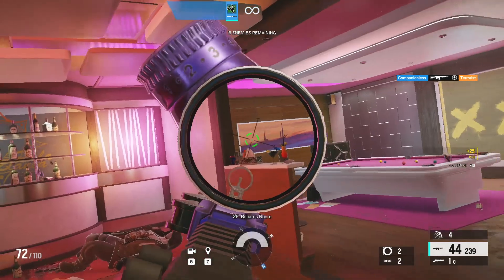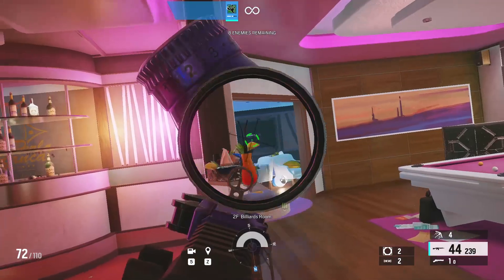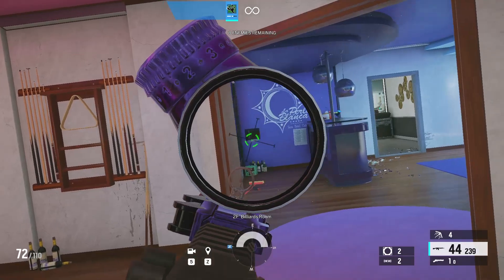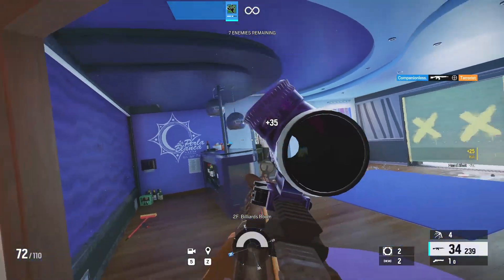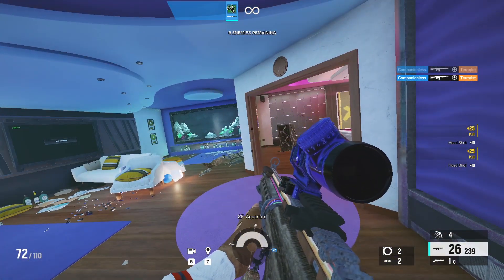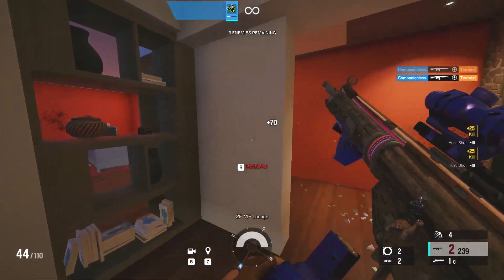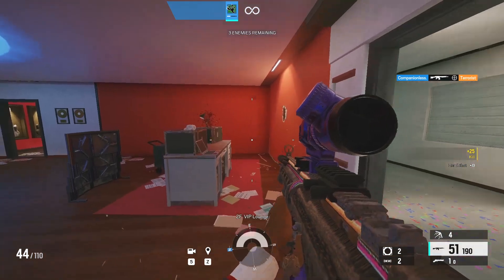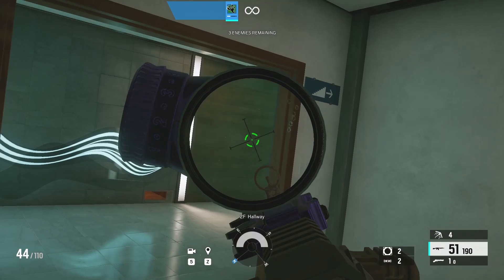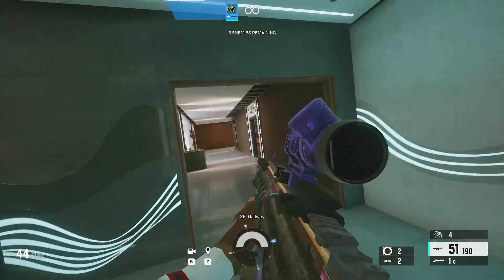Pay attention to where your crosshair is — that's one of the most important things that determines who's going to win a gunfight in Siege. These bots won't necessarily be in the typical places players will be, but they give you a good indication of head height whether kneeling or standing. When you're down to the last three enemies they'll usually start running at you, so use that as a good opportunity to listen to sound cues and start learning how directional sound works in Siege.